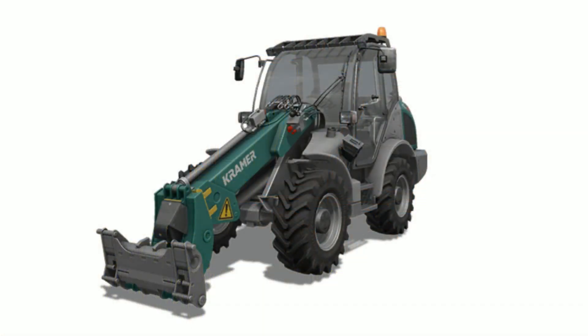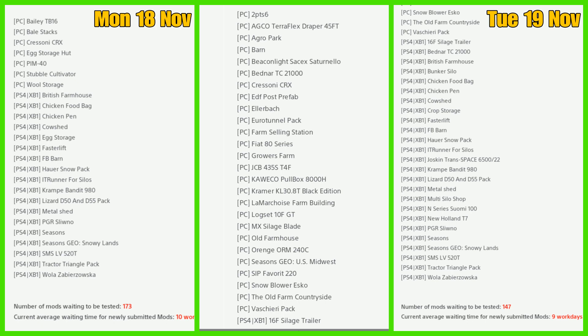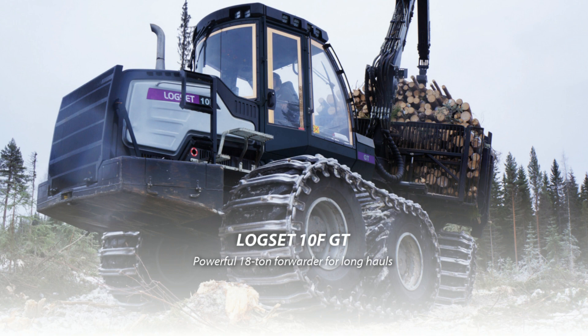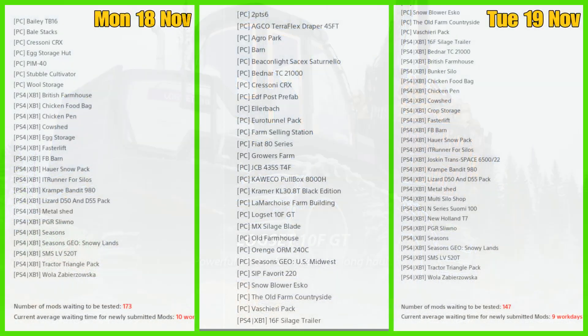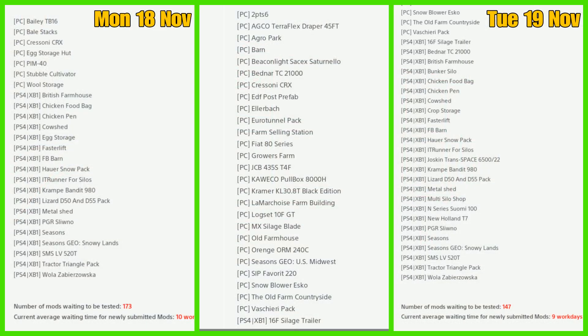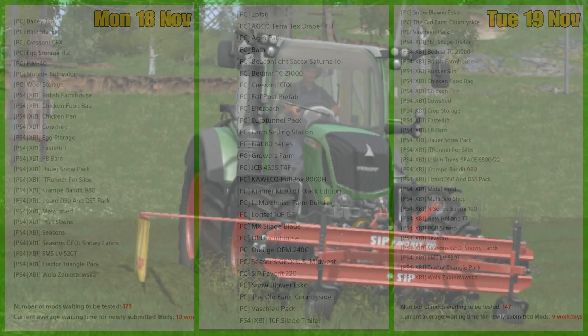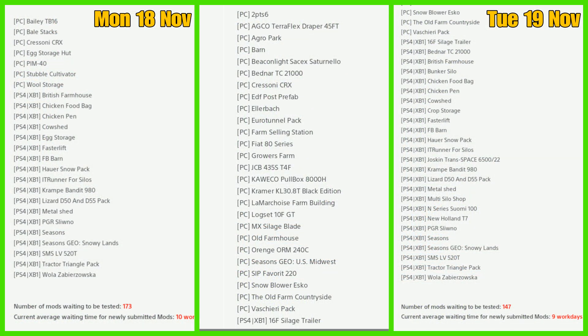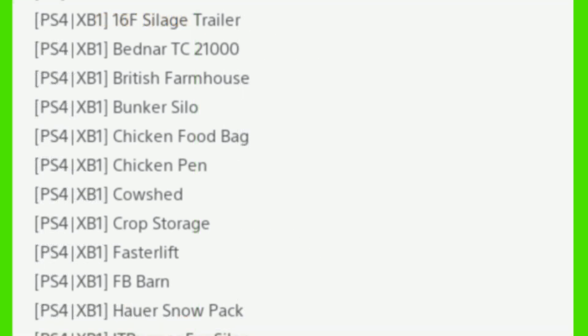Growers Farm is back in for FS19, JCB 435 ST4F, the Quacko Pull Box 8000H is back, and a new one is the Kramer KL 30.8T Black Edition. The Marchos Farm Building is back in, and also new is a Log Set 10F GT. The MX Silage Blade is back, Old Farmhouse, Orangs ORM 240C is back, Seasons US Midwest, SIP Favorite is back, Snowblower is back, Old Farm Countryside Bus, and Cherry Pack.